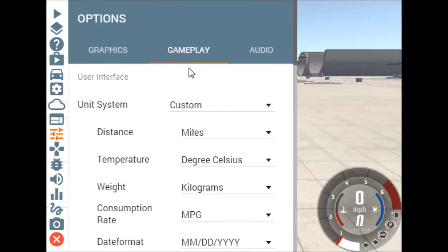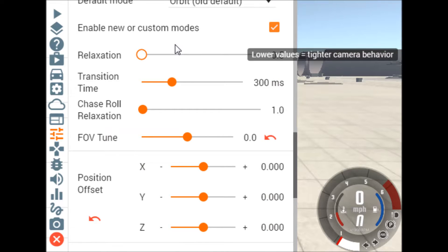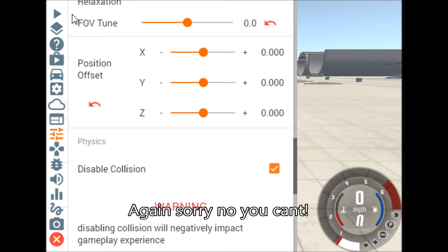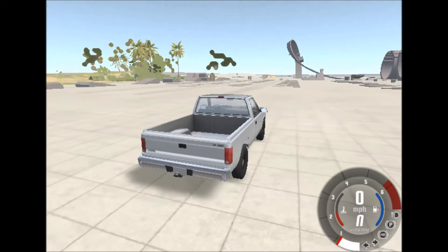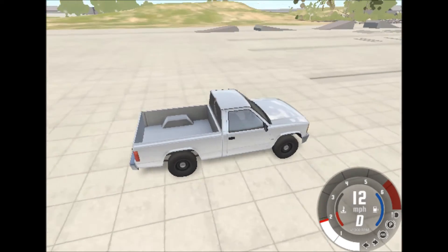What you need to do is go to the Gameplay tab. Move across one, go to the Gameplay tab, scroll down, and you will see in the Physics column: Disable Collision. What you're going to do is check that, and as you can see, I'm now getting 25 FPS, now 30 FPS, which is, to me, perfectly reasonable.